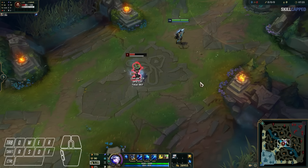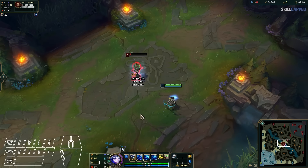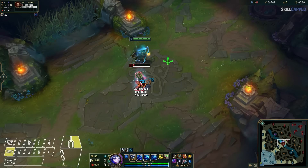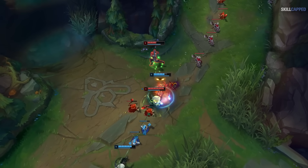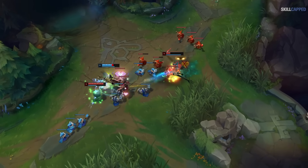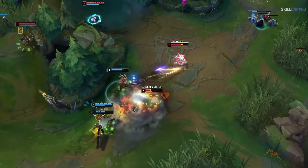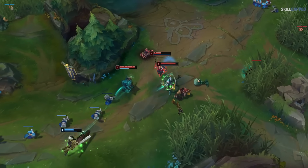The lower your attack speed, the slower you attack, and thus the longer you can move between auto attacks. The higher your attack speed, the faster you attack, and thus the less you can move between auto attacks. Attack speed is also unique in that it also changes the speed of your windup animation, meaning you'll release your auto attacks faster the more attack speed you have. So you need to become familiar with kiting at different attack speed levels, as this will change your timing and how often you want to cast movement commands.